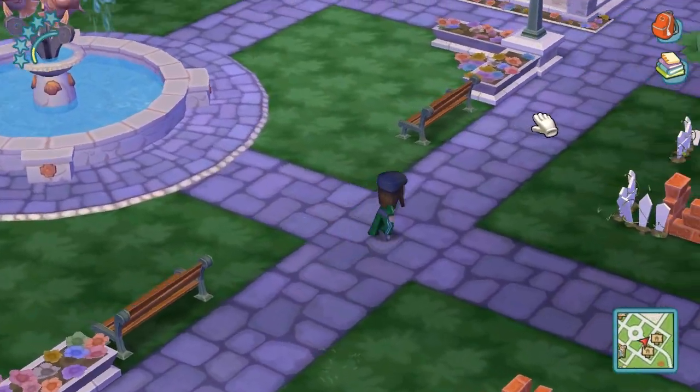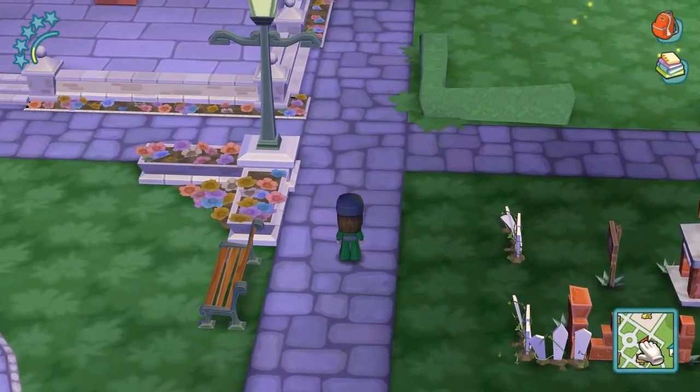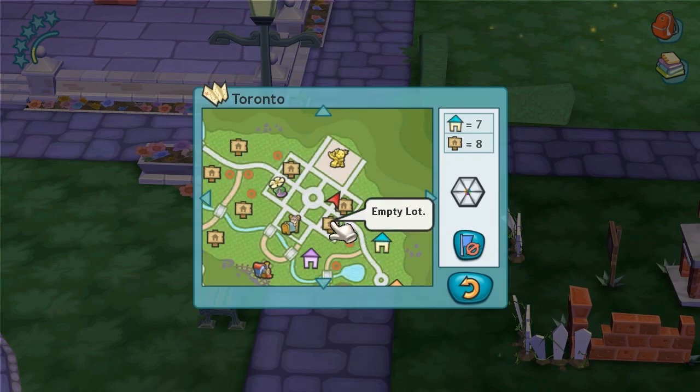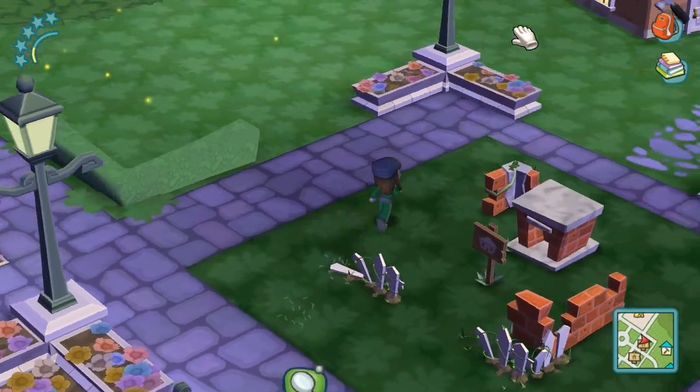Wasn't there supposed to be a workshop or something? Let's look at the map. Isabella's workshop! I'm so close. Hehehehe.